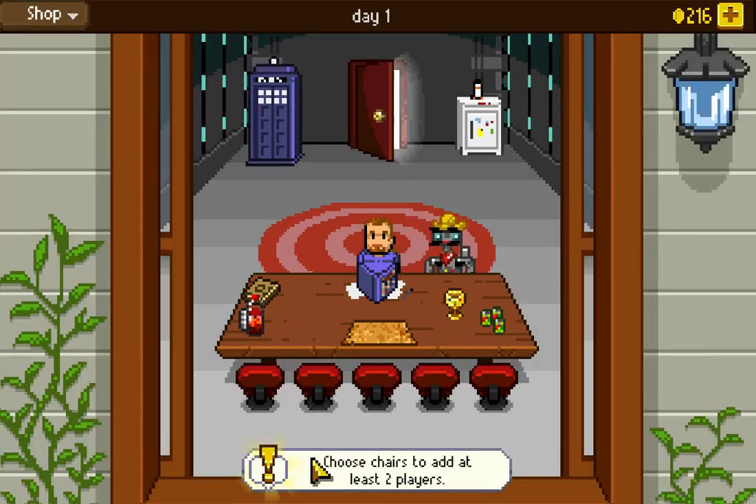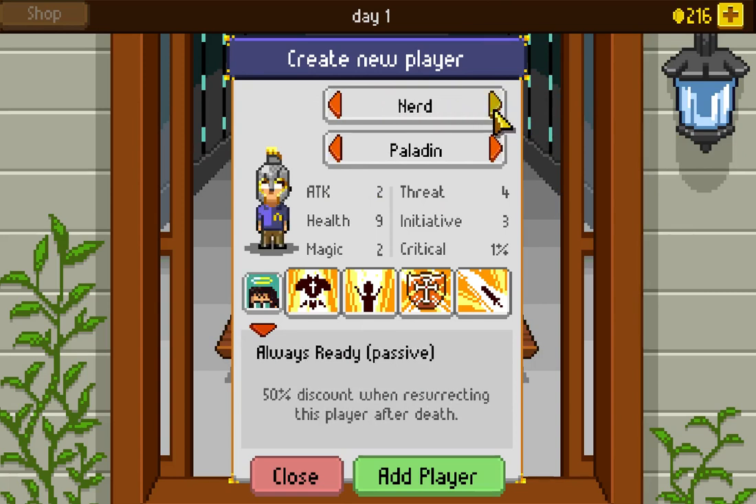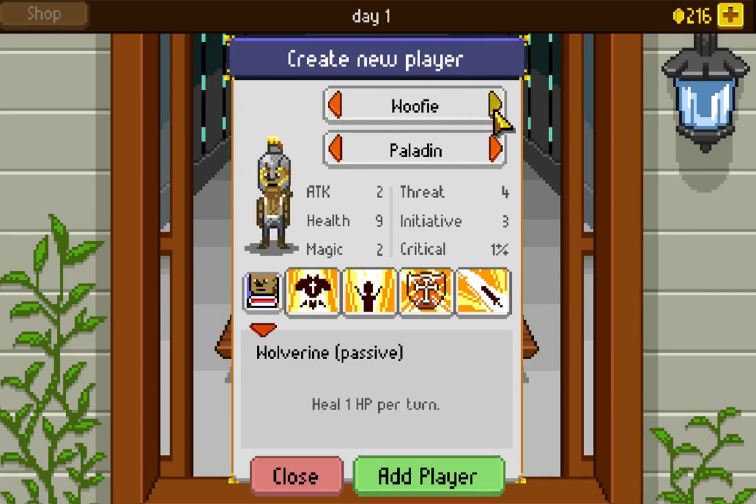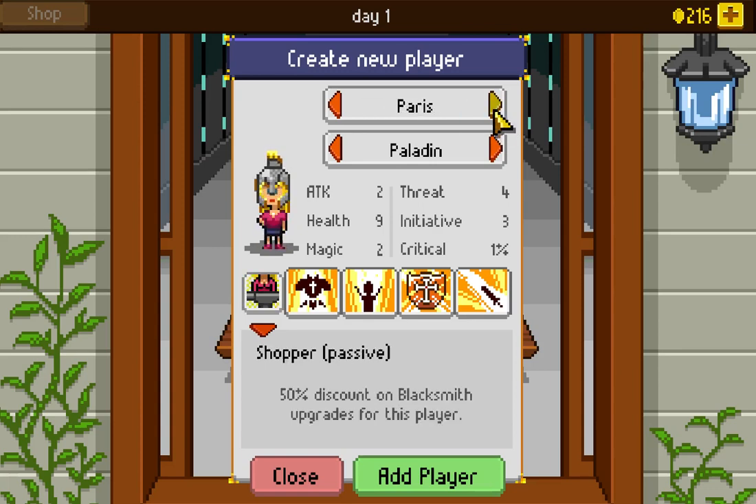We need to start filling in our party — we need at least two players. To add a new player, we click on the seat and pick them. First we pick the actual player: is it Mr. John, a nerd, pizza guy, jock, Woofie, little brother, rocker Paris who's got the shopper passive? Each one of these players has a different passive — that's the only difference between them.